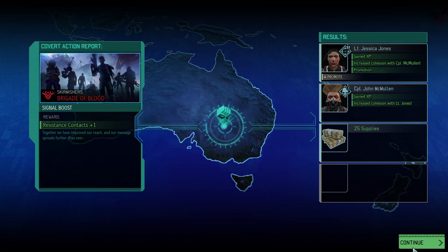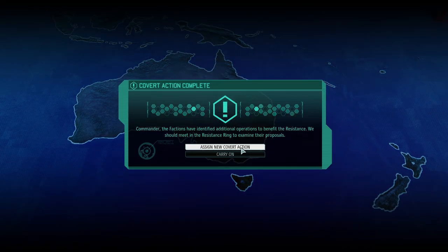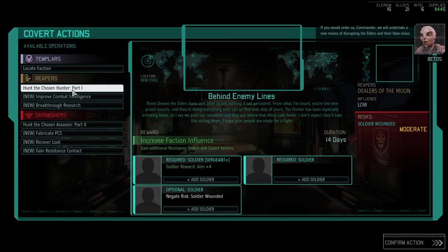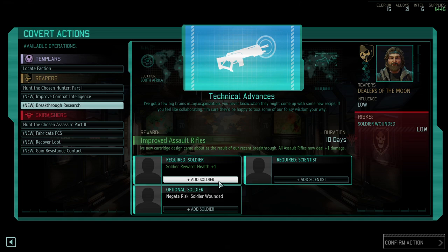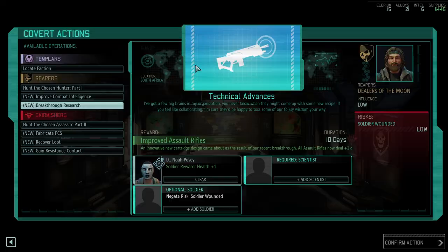We got a promotion just from the mission itself — and look at that, a superior PCS! That's fantastic. The autoloader and hair trigger are just the icing on the cake — that was really really good, too bad I couldn't capture it. We got a promotion for Jessica Jones on top. Breakthrough research — all assault rifles deal one extra point of damage and plus one health. Okay, sign me up! I think we're going to do that with Frodo — extra health is very helpful.